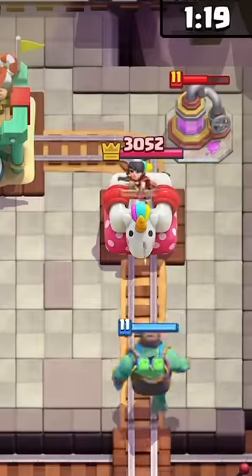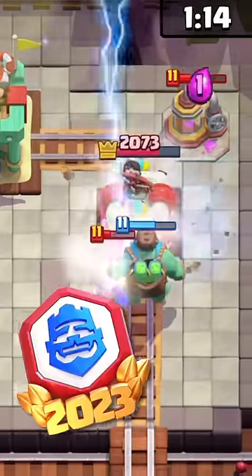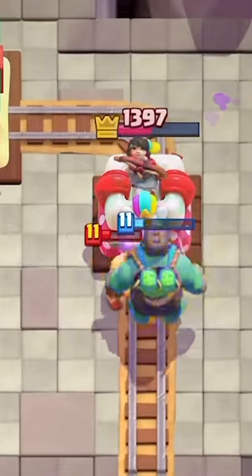At number 24 is the Lightning. Recently, the Lightning has crawled up into the meta for the first time in a while. It started during the 20 win challenge, but the Lightning's ability to decimate ranged units and minitanks has kept it around.